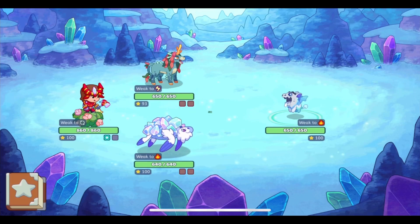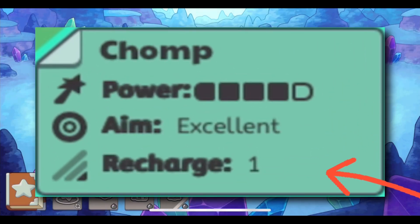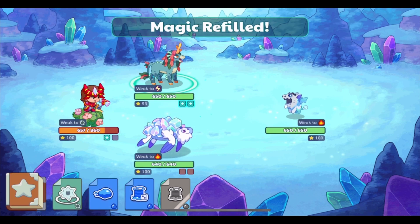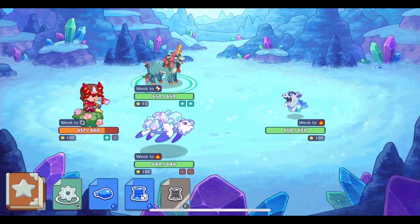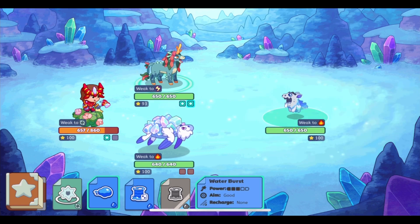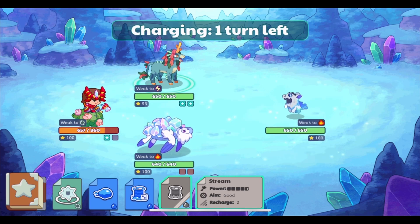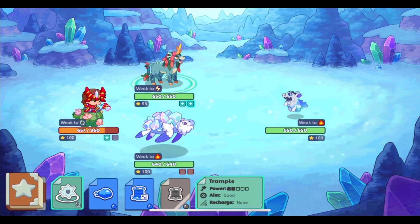So now each spell has three different stats: power, aim, and recharge. First let's discuss power. Power is obviously the amount of damage you are going to do on your opponent. Now each spell has its own power level from 1 to 5, with 1 being the weakest and 5 being the strongest.